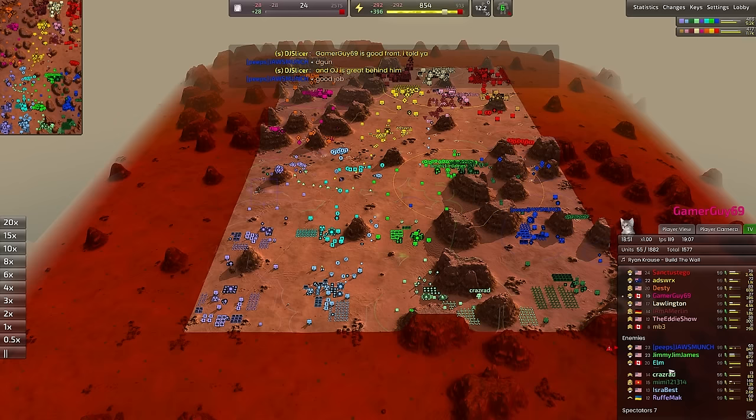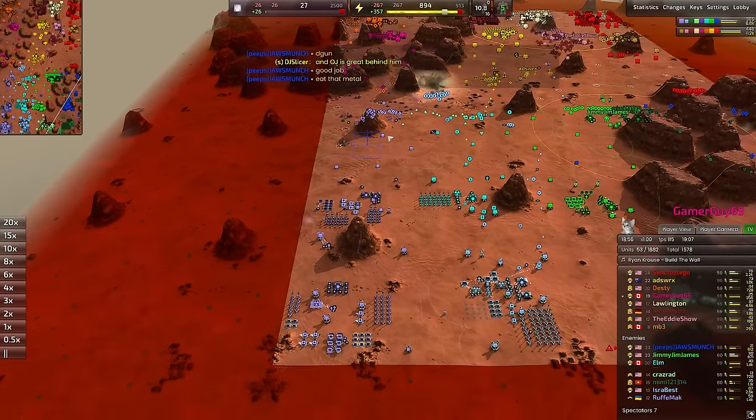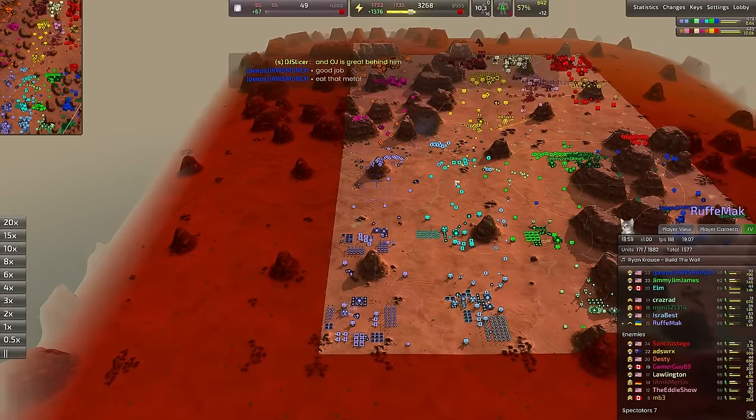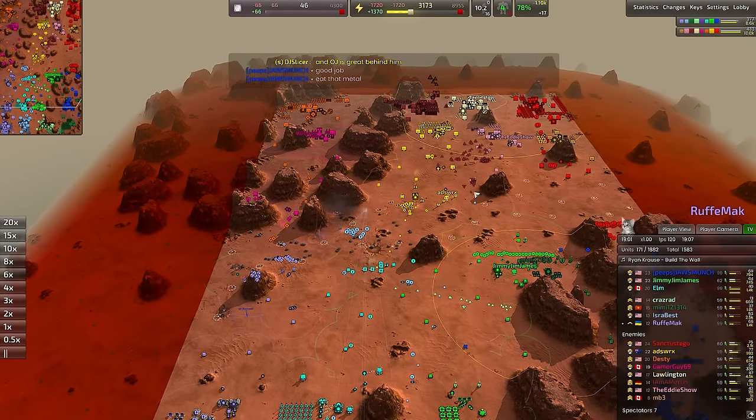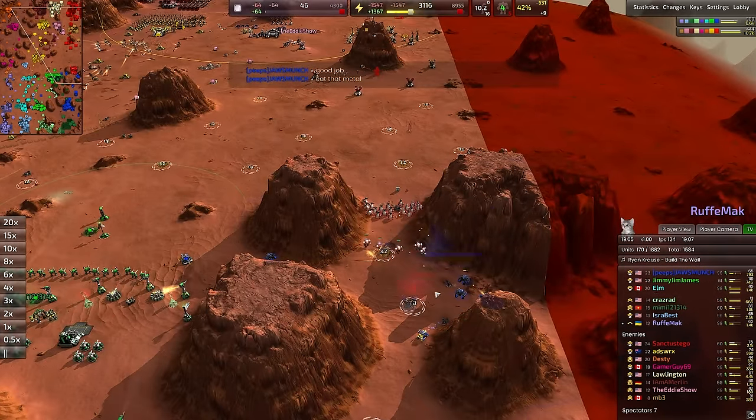We actually have somebody leaving the blue team here. Roofmach has taken over for the frontliner on the blue team — I believe that was the purple player, who decided not to play anymore. Not sure exactly why they decided not to play anymore, but either way.